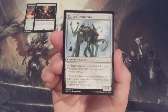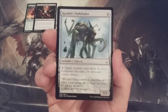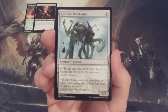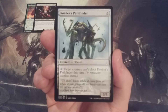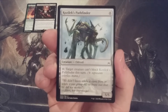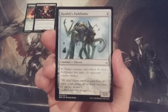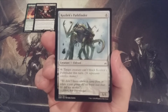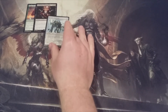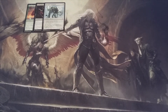Creature number three, our first colorless addition: it is Kozilek's Pathfinder, a 5-5. You must activate its ability with colorless mana, and the only way to do that in a Momir Vig cube is to make sure you have Wastes in your basic land deck. Tapping your islands, mountains, forests, swamps, or plains will not do it. If you are fortunate enough to activate this ability, you can make target creature unable to block Kozilek's Pathfinder this turn. It's a 5-5 — not every creature in the Momir Vig cube is uber-powerful or uber-useful.